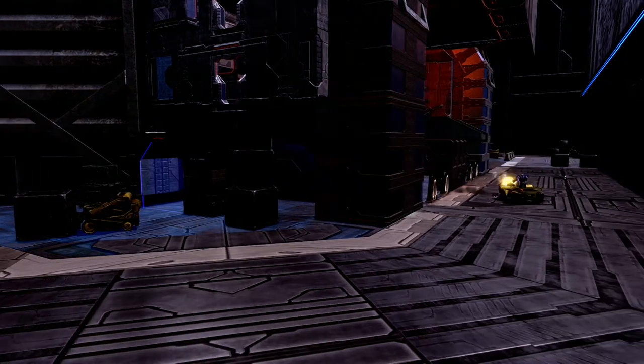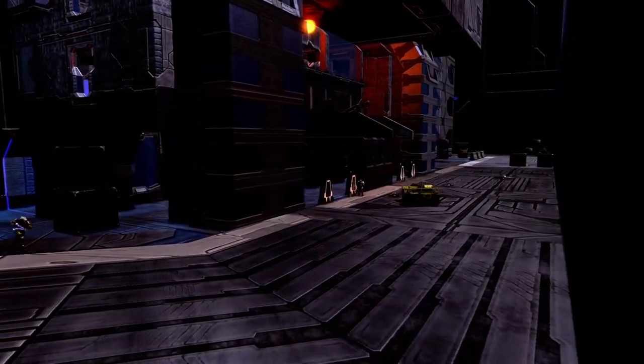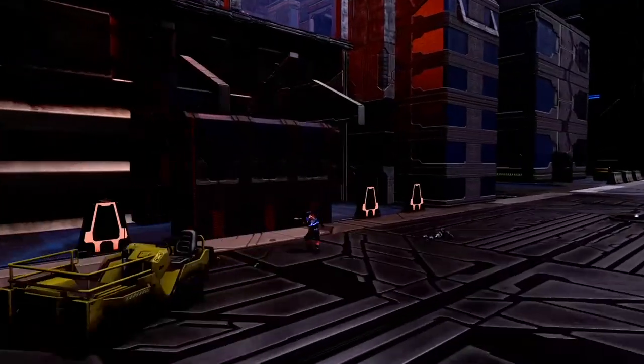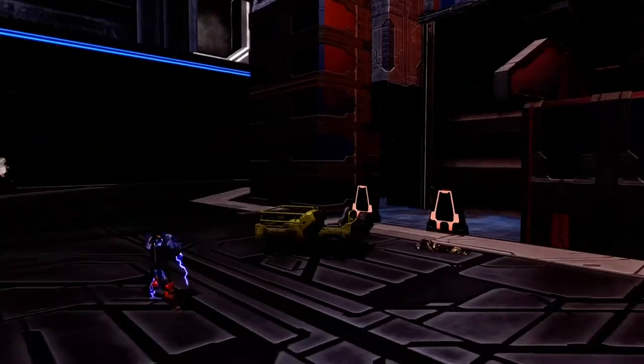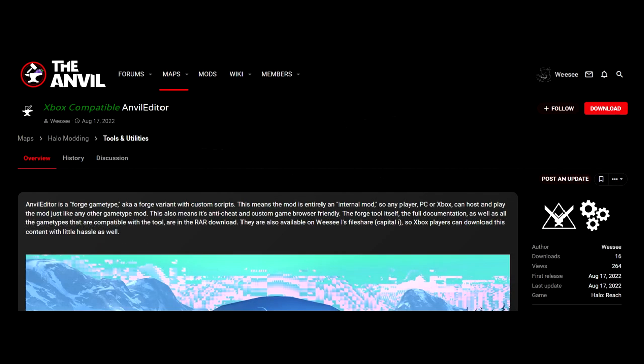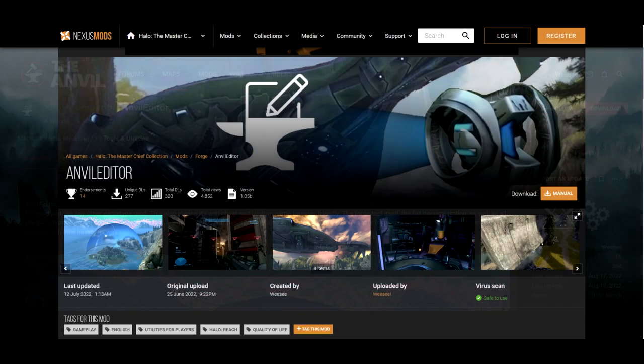The other thing is a blank Forge game type with my Tick Machine from Anvil Editor added to it. This will let you create your own Forge game types without having to worry about the Tick Machine. All of these extra downloads are included in links below, which include the Anvil website and the Nexus Mods page.